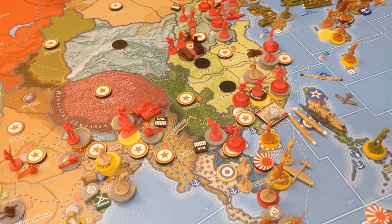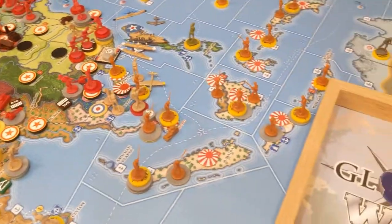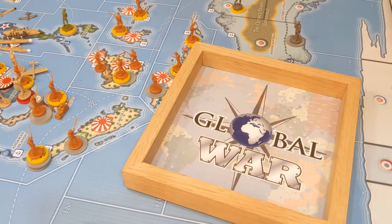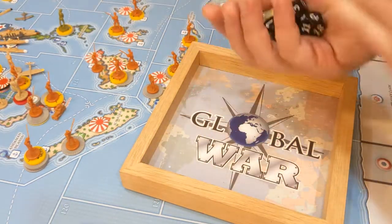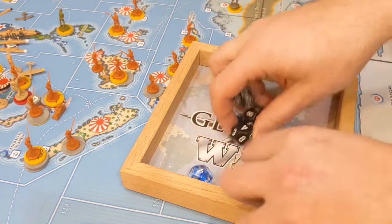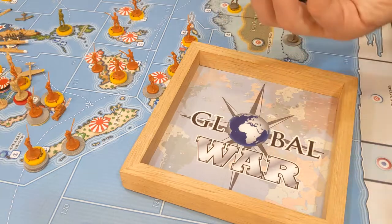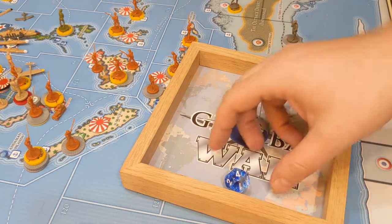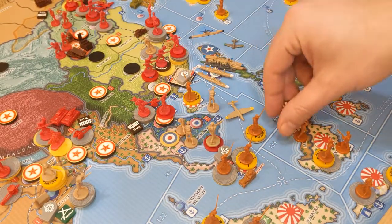Now we have one more battle in Cochin China. Our tactical bomber is coming in as our big moneymaker. We have four regulars rolling at one — crossing a river — and one at seven. One hit, and that is all. They have two defensive units at two; they miss, so they're down to one unit. Second round: another hit. Their response at two misses, at four misses. Cochin China is now in the hands of the Free French.